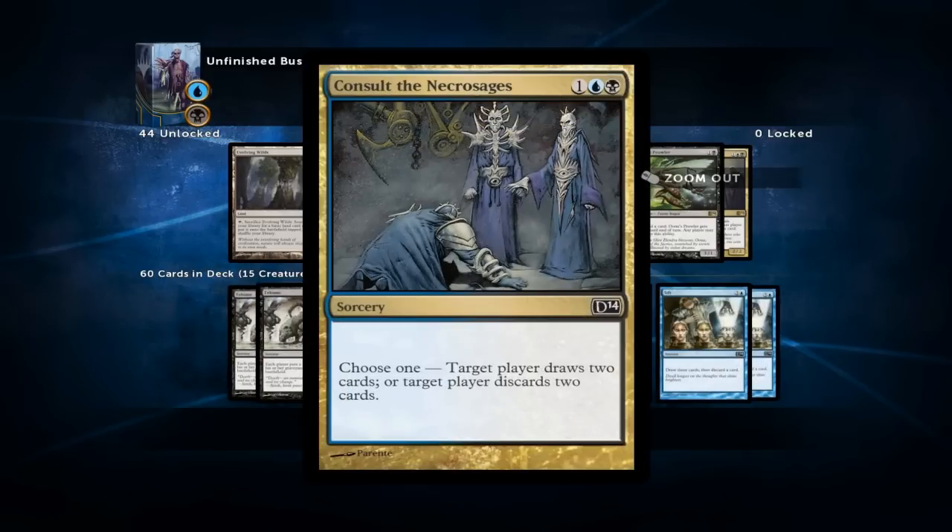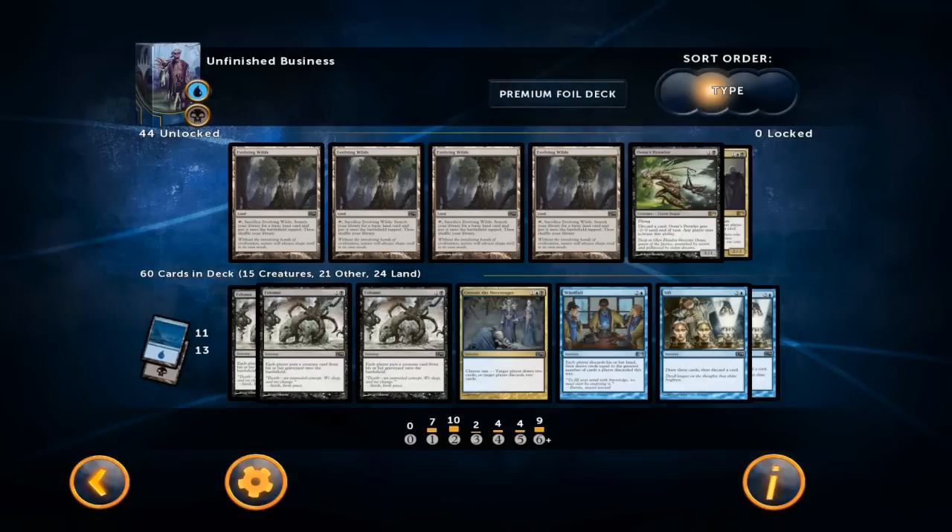Consult the Necrosages is a very versatile card because it can serve as a discard outlet — you can target yourself and discard two cards — but you can also use it as a Divination to simply draw two cards, or you can make your opponent discard two cards, making it a Mind Rot. A very versatile card, so I'm definitely playing it. They only gave me one so I'm playing the one copy.